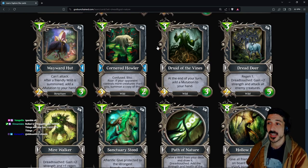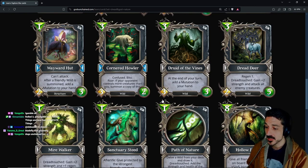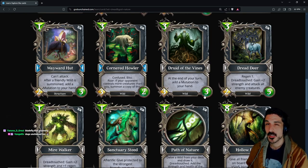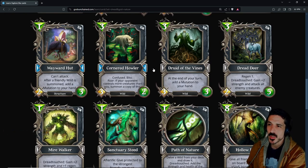Shoot of the Vines: at the end of your turn, add a mutation to your hand — three-mana 3/3. Not a huge fan of the infinite value generation. Last set there was a dragon, a three-mana 3/3 that also gave a shard at the end of your turn, and it wound up getting nerfed to roll or get a shard, because infinite value makes it a frontline creature you just have to kill — you have to deal with it or it's just going to be too much value.